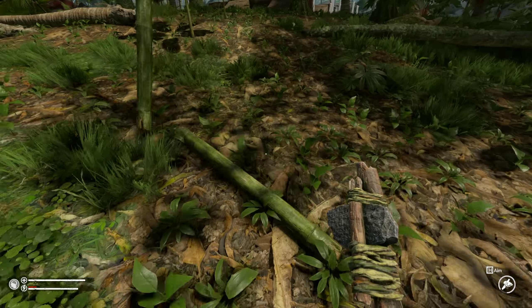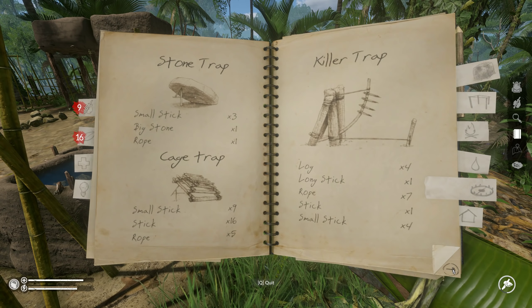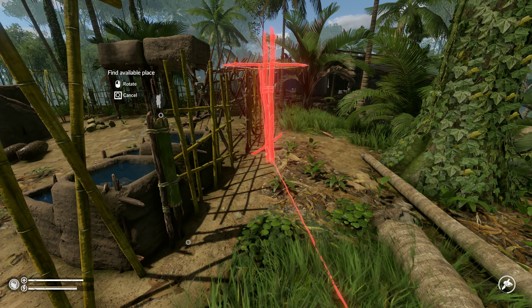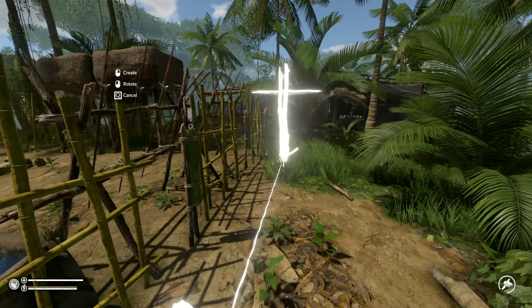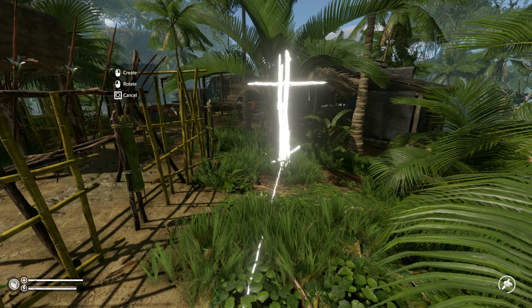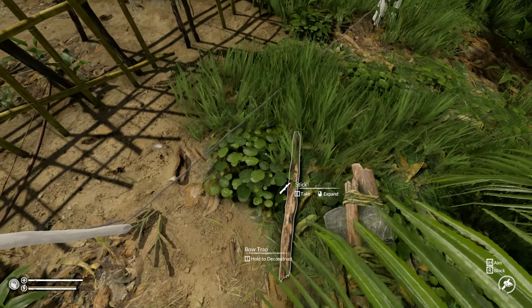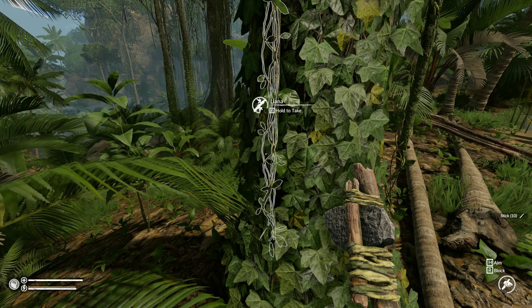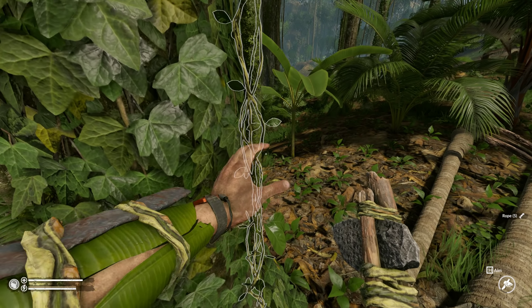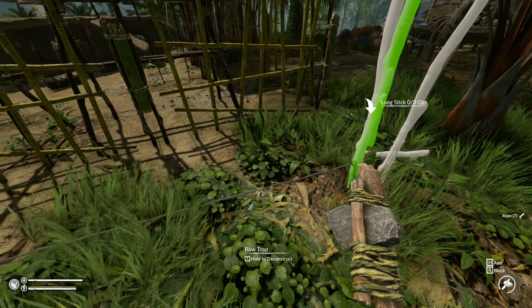That pig is still inside my base. Now let's try to place some traps. I have no idea how to place them. I'd actually want to place one of these. Where is my entrance? I think I can place one right here — maybe further away. I need to craft some arrows and I think I just burned all my arrows.